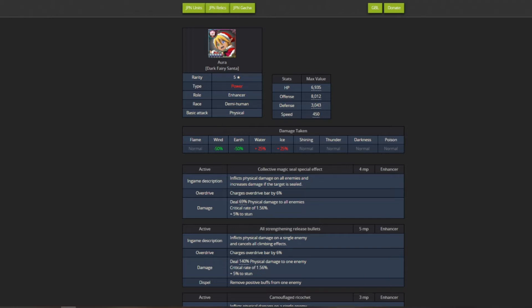The first unit released on the JP Christmas event this year is Aura. Aura is a power enhancer unit with physical attack. Overall stats are pretty decent - considering Aura is an enhancer, the HP and defense are a little on the lower side. However, Aura has amazing speed and really good offense for an enhancer, not an attacker. Resistances are good - resistant to wind and earth, but takes extra damage from water and ice.